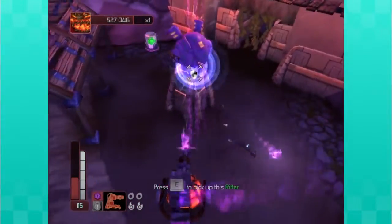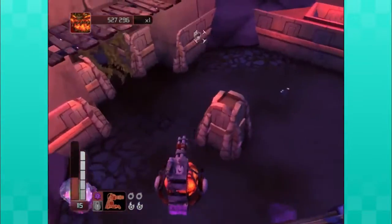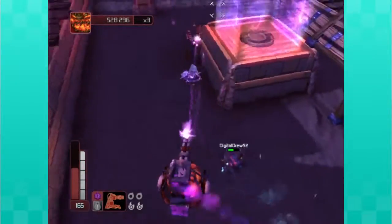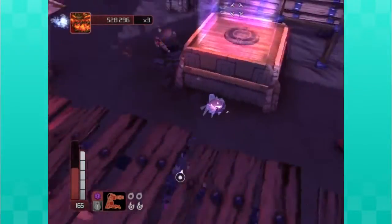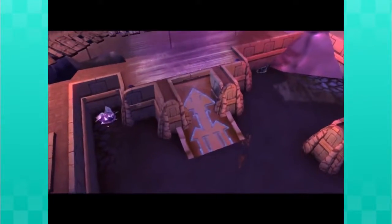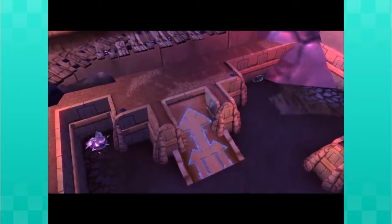I unlocked the ice and the fire — now I'm starting to get on your level. It's not that hard once you get a good weapon or two. Then you can kill more and unlock things faster. It's kind of self-perpetuating at that point — positive feedback loop.